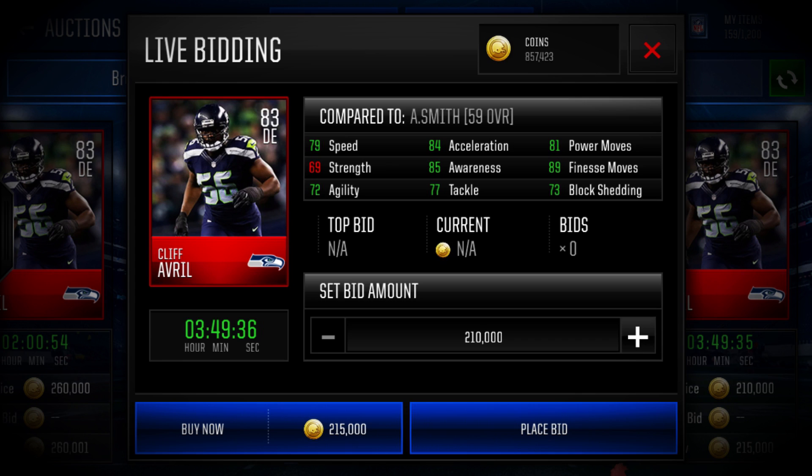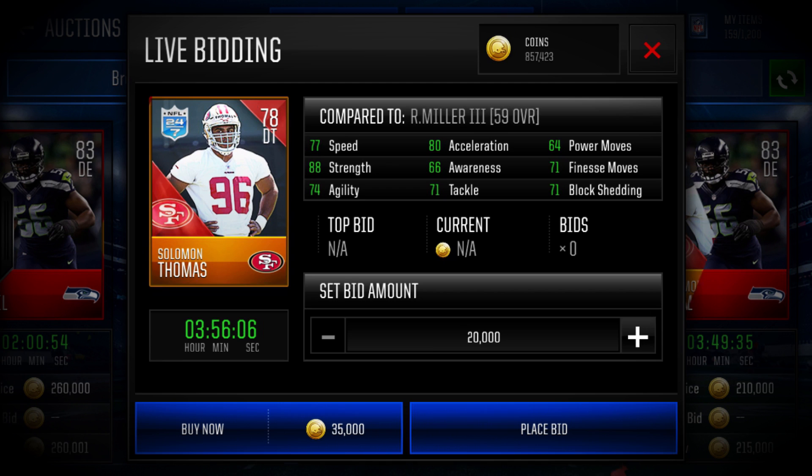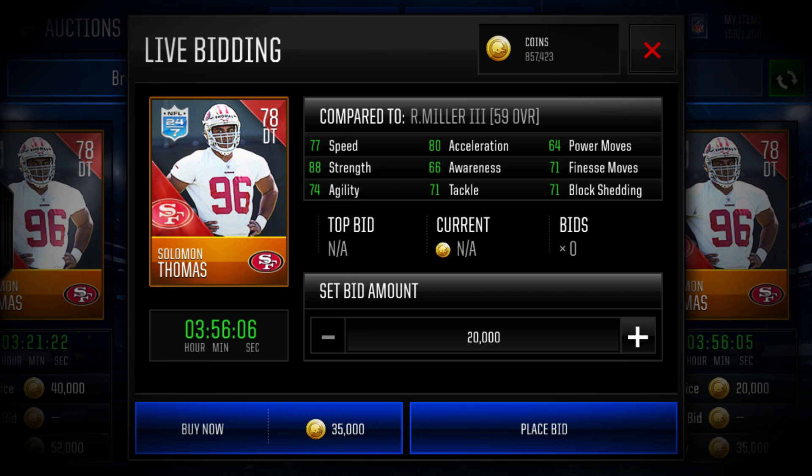Number three for my all-around favorite gold defensive tackle is Solomon Thomas, 78 overall D-tackle of the San Francisco 49ers. You can get either his base card or his NFL 24-7 card. The 24-7 card has 77 speed and 80 acceleration, so actually a really fast defensive tackle. He also has 88 strength, 71 block shed, and 71 finesse moves — pretty below average there. But it's a pretty good defensive tackle, and that's why he comes in at number three.